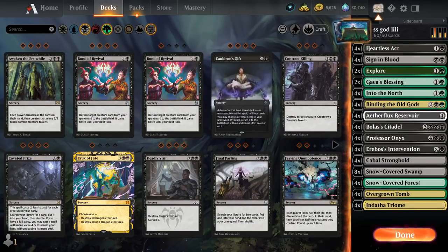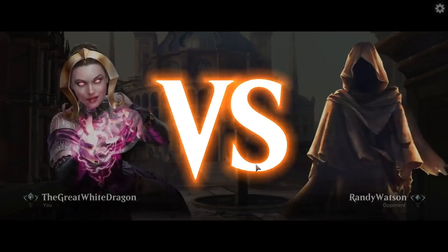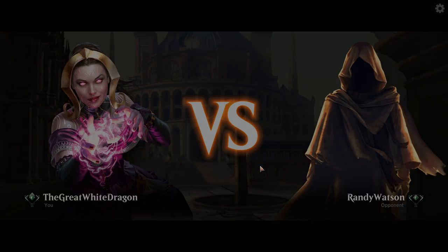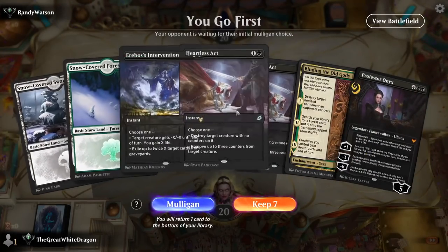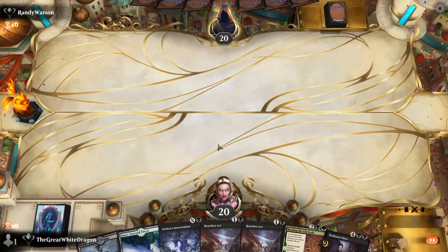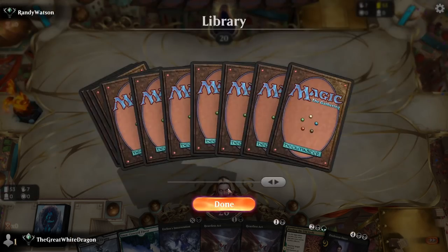An opponent has been found pretty fast — kind of suspicious. In recent days we've had decent win streaks. This is a decent hand unless we get bricked on lands, and this is not an aggro deck — well, let's hope it's an aggro deck. We go first.